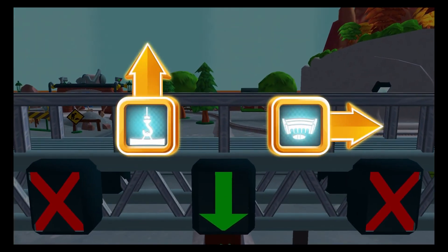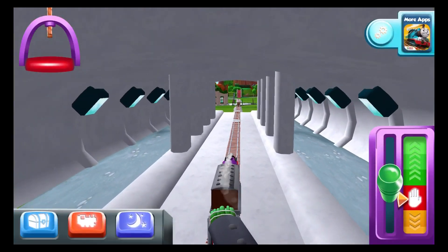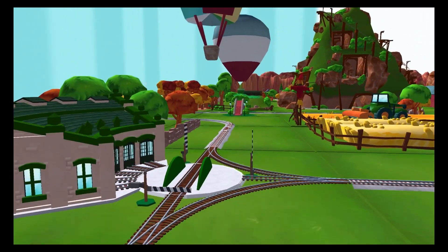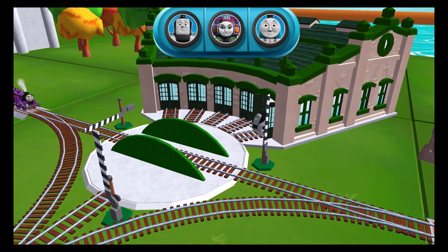Where should we go next? Right leads to Tidmouth Sheds — next stop! We need to send the other engines on their way. Use the wheel to spin the turntable.